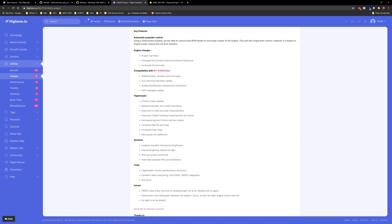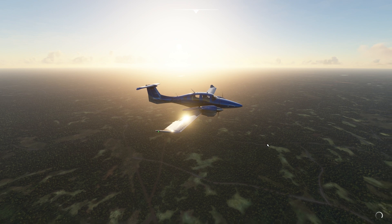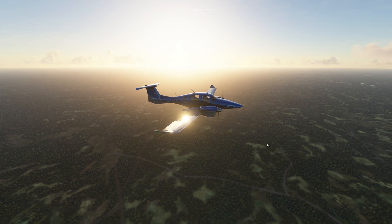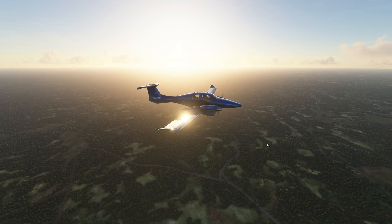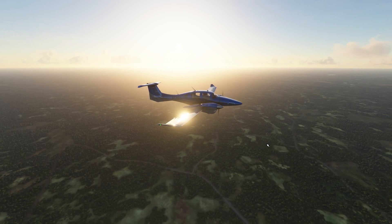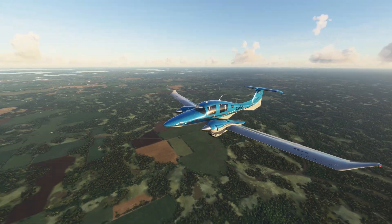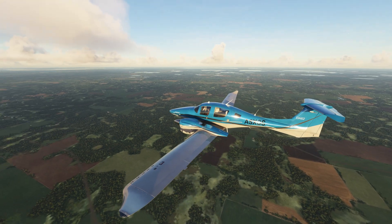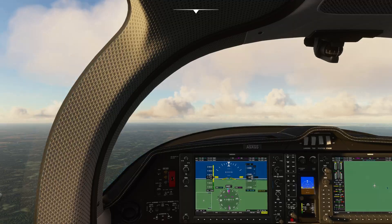Now let's take a look at what the aircraft looks like. Here at the start of the video is the DA62. Forgive me — I'm still learning the cameras and these showcases. As you can see, the overall texturing is keeping up with Microsoft Flight Simulator 2020 standards. Everything looks absolutely fantastic, same thing with inside the cockpit — no complaints.